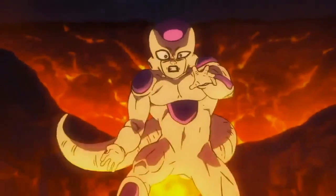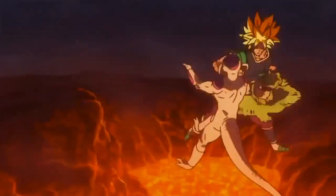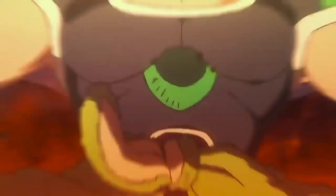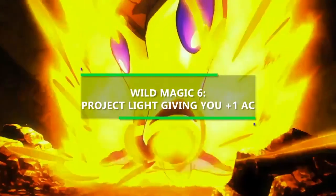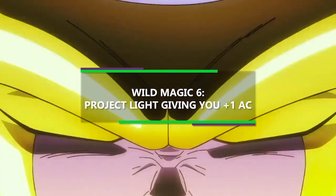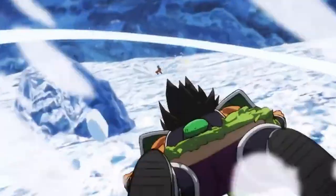Number 6 on this table actually feels more fitting than almost anything else, especially in the Dragon Ball Super Broly movie when he just goes full-blown berserking insane, because this feature surrounds you in multicolored protective lights, granting you plus 1 to your armor class. And if you just so happen to have some allies within 10 feet of you, they gain the same benefit.